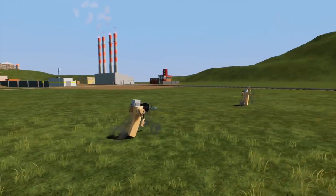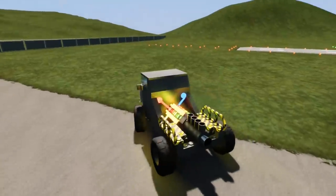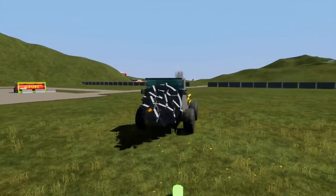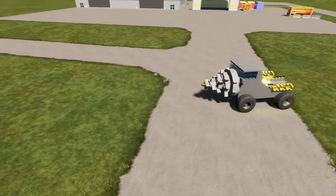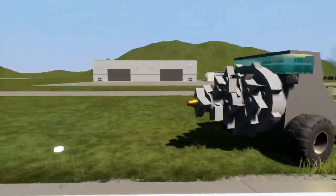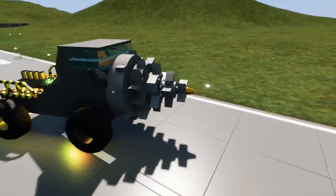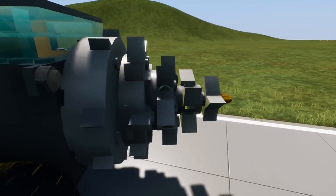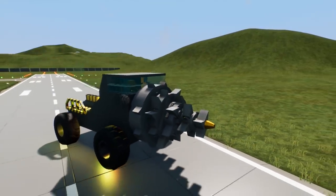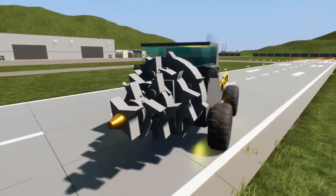Let's move on to the next creation — the drill, by Phantomling. I've seen some drill creations in Brick Rigs before but I've never seen one that actually looks like a drill. A lot of them are just one single little spinning spike, but this one actually looks like it has a hundred percent drilling capabilities. I'm curious — I want to run this through a couple things, maybe some buildings.